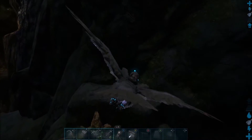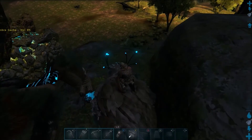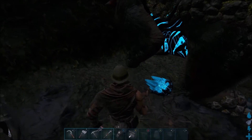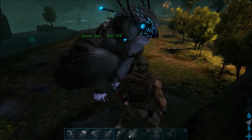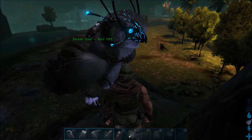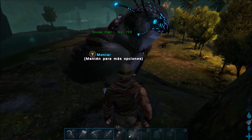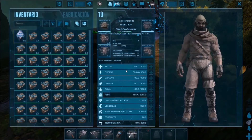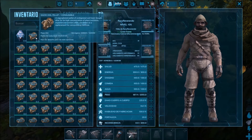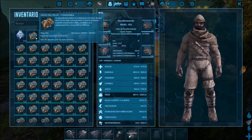Ahora vamos a tamearlo. Es un bicho que es inofensivo, no ataca de por sí, no es agresivo. La manera más sencilla de tamearlo es con las bolas de pelo que regurgita el búho, que echa por el pico. Se llaman Snow Owl Pellet. Esas bolas de pelo se recogen del suelo y son el alimento esencial para tamear el Gansha.